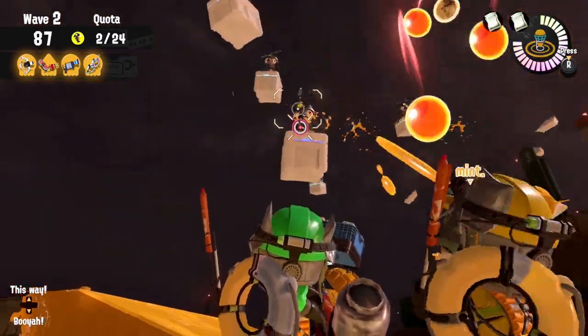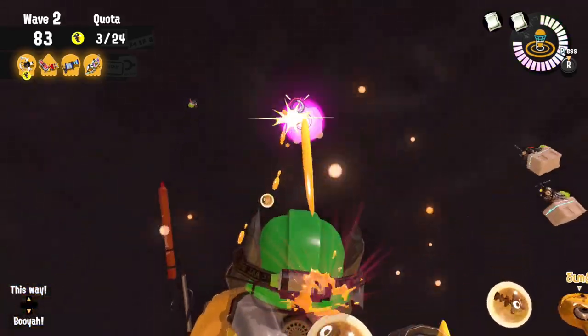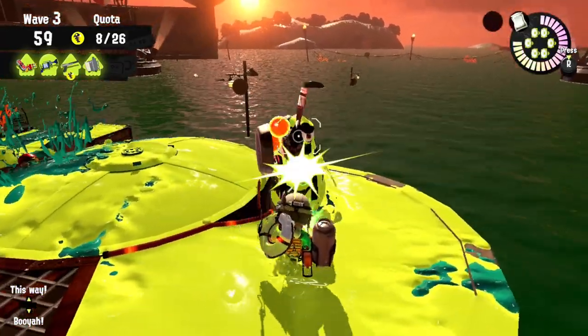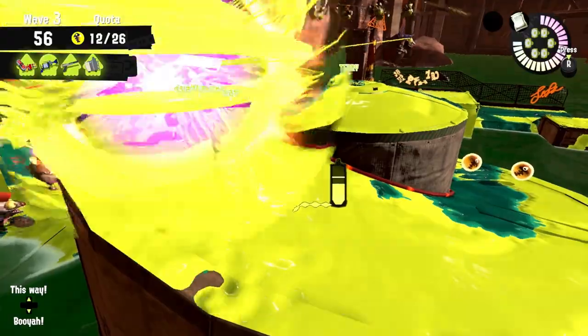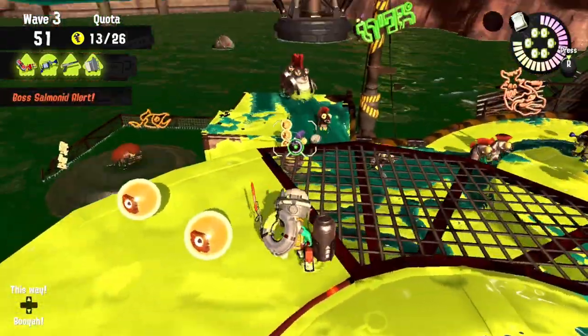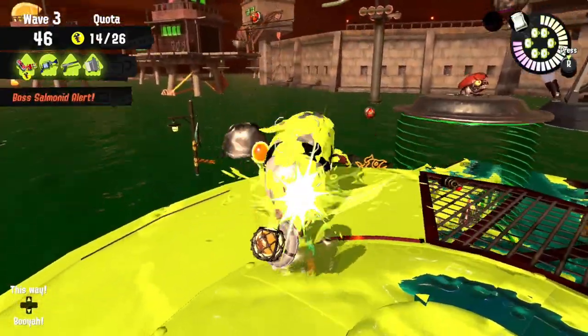But since the Hydra Splatling is the slowest and generally the weapon I got a lot of feedback about being quite a struggle, we'll talk about this weapon specifically. The reason Splatlings are trouble for many from what I'm reading in the comments is their relatively slow speed and also the charge mechanic for firing — that's especially dangerous when surrounded, which is understandable. It's pretty much the weakness and the special mechanic of Splatlings, not just in Salmon Run but also in PvP.